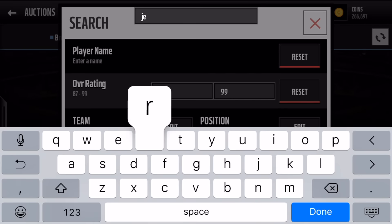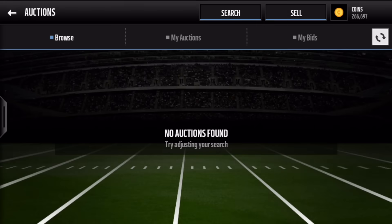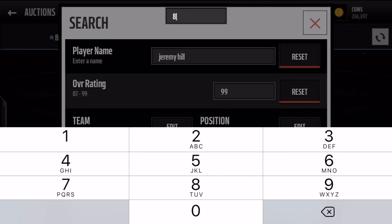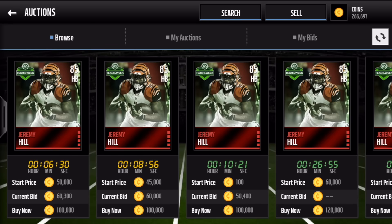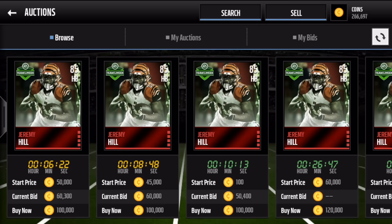Then we got Jeremy Hill. Put him on halfback and adjust the overall filter. There we go — 85 Jeremy Hill. Awesome, nice speed on there, 90 speed. And again, Week 13 with that one.